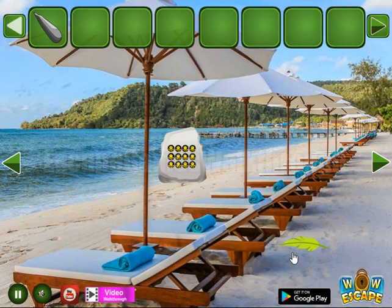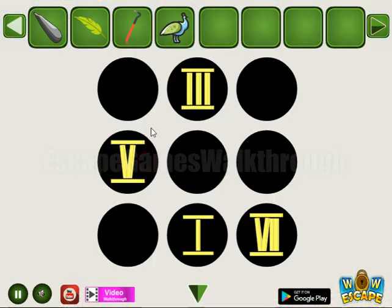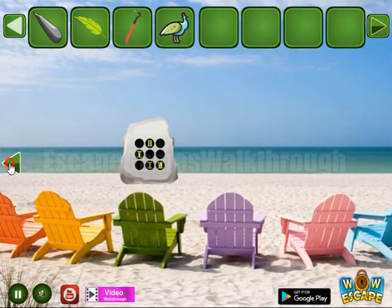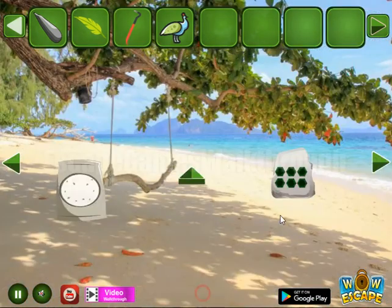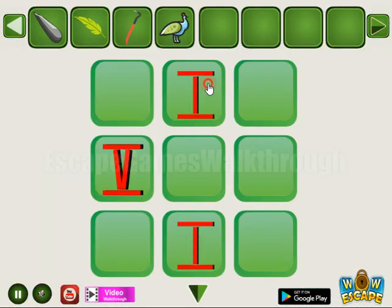Then going up there again to find more hints. A leaf to take, a crowbar and a bird. Let's look at this hint now — we can see different Roman digits in different cells. It seems like it's from this place. We have one, five, three, and then a place for seven.